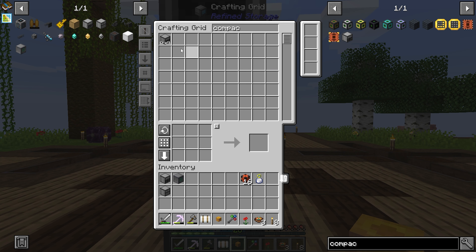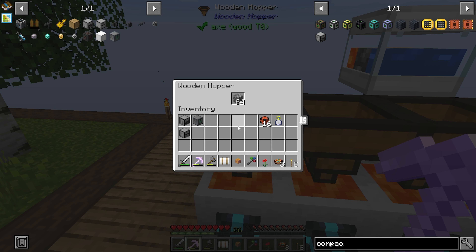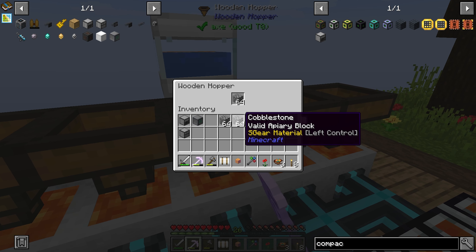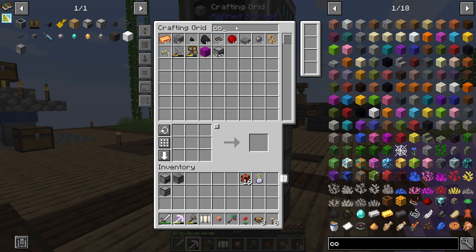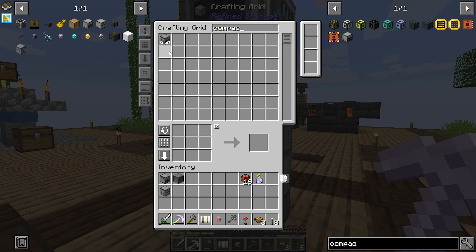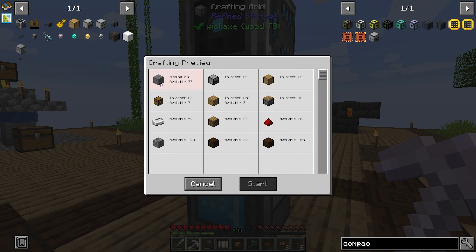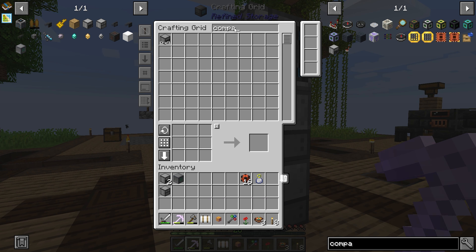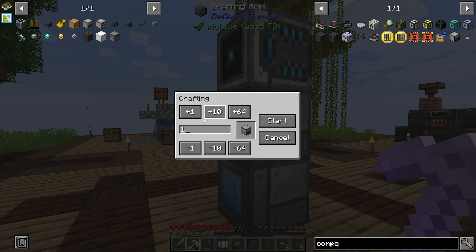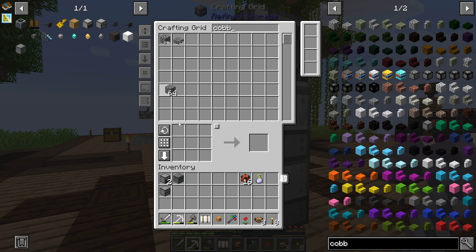So if I come here and I say I want a compacting drawer — I want one of these — I'm missing eight cobblestone. Easily solvable. I really should have one of these dumping into a chest or something so I can access cobblestone as needed. I do have access to cobblestone — all of that cobblestone sitting in that chest there. So say I want to make a compacting drawer, craft it — and bam, we have another compacting drawer. So let's say I want to make 18 compacting drawers because I said I wanted to get 20. We're just missing a little bit of stone. Let's dump that in there and then try that again. I wanted 18 more. We're missing five stone. Let's grab another stack of cobble and get it cooked up.